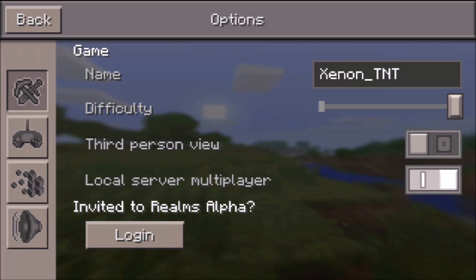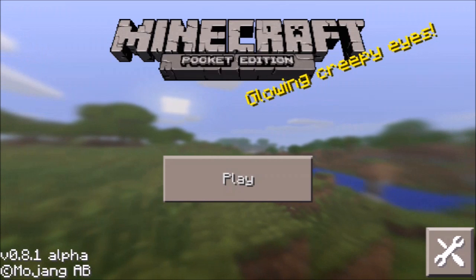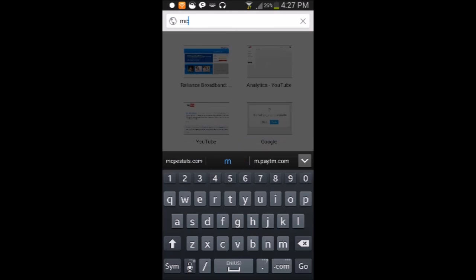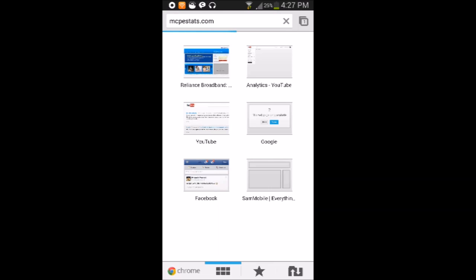You don't need to login to play on multiplayer. Just open your browser and go to mcpestats.com. Here you will find a list of servers that are online right now.